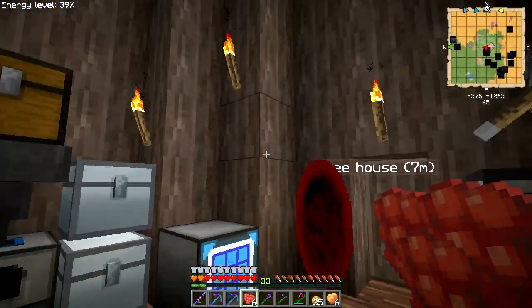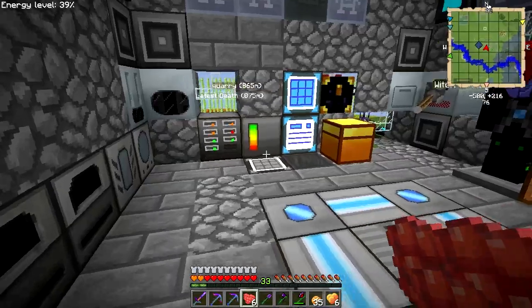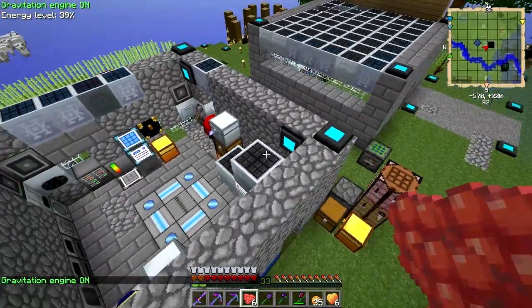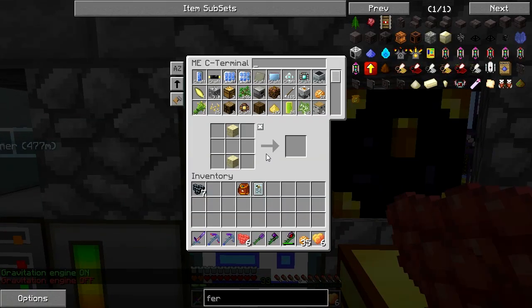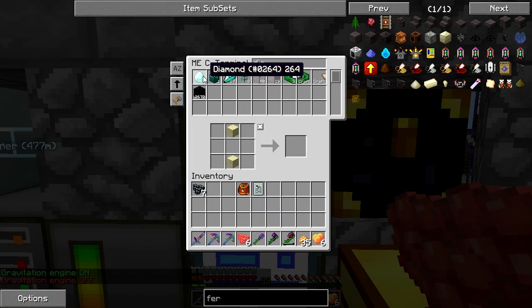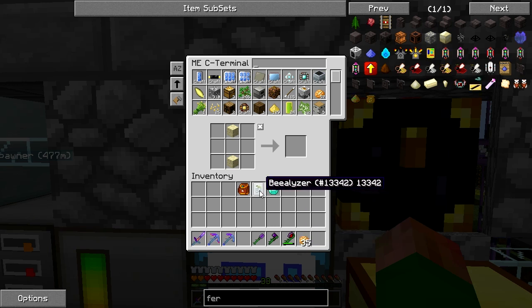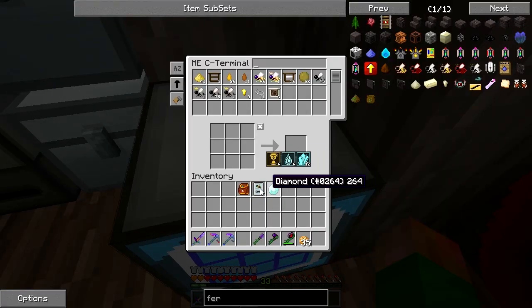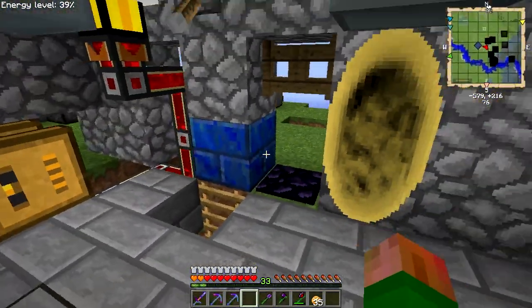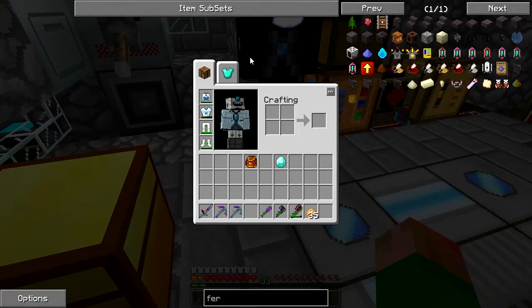What I wanted to do today is go to the Twilight Forest — this new modpack has Twilight Forest in it, so I think that's a good idea. Let's grab a diamond. We'll drop off all the stuff we're not going to need, jump back over here to get rid of the bee analyzer.